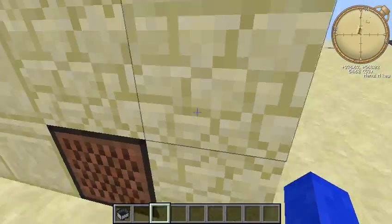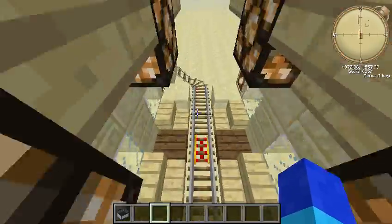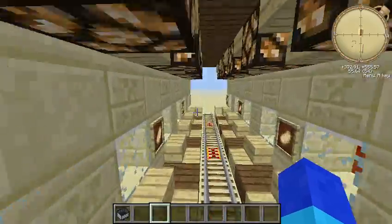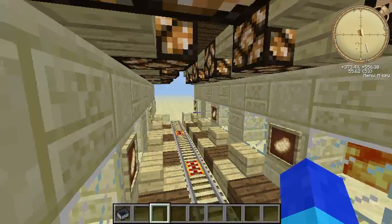I was gonna put note blocks and had detector rails — it was gonna be awesome — but I couldn't get the redstone working right so I decided not to do it. It's a really basic design and like I said you can be switching to anything you want, so it's kind of a universal design.